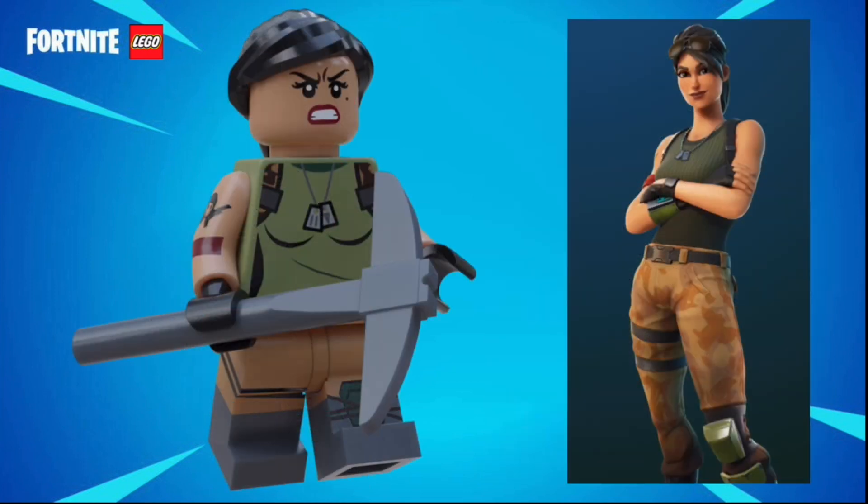The last figure in this set is Ramirez, and she has an angry facial expression, another ponytail, this time in black, and the same torso and legs as the Wildcat skin, as well as the same tattoo and bandana on her arm, just in a medium nougat skin color. Her accessory is a pickaxe.